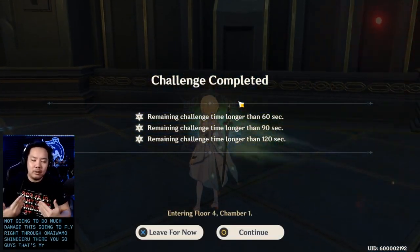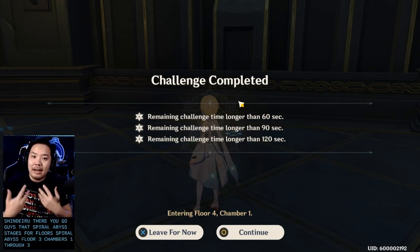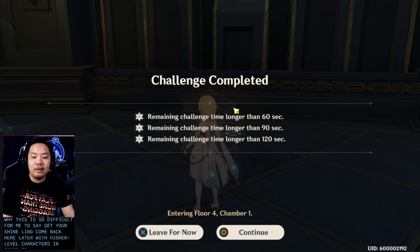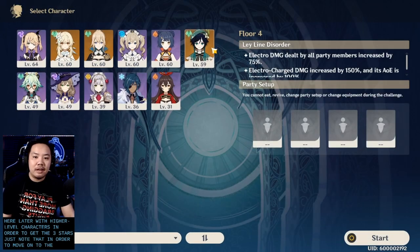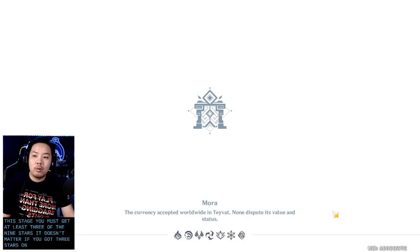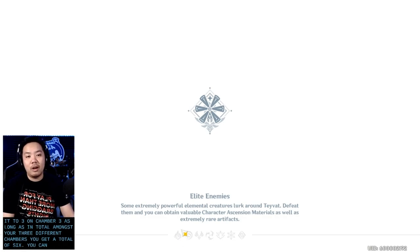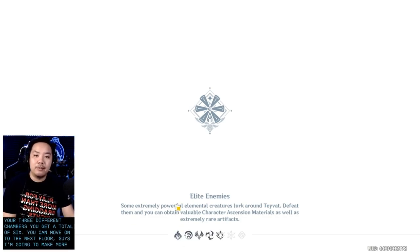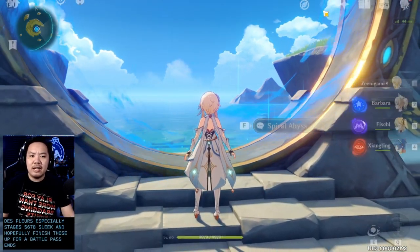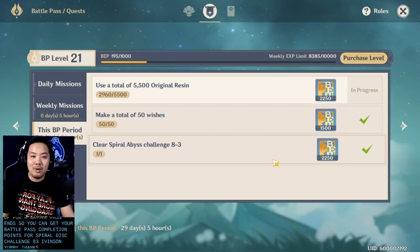And that's Spiral Abyss Floor 3, Chambers 1 through 3. Get your Xiangling, then come back later with higher-level characters to get 3 stars. Note that to move on to the next floor you must get at least 3 of 9 stars — it doesn't matter if you get 3 stars on Chamber 1, 0 on Chamber 2, and 3 on Chamber 3, as long as you total at least 6 stars across all three chambers. I'm going to make more guides for Floors 5, 6, 7, and 8 so you can finish those before the battle pass ends. Thanks for watching, stay beautiful!